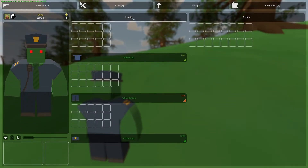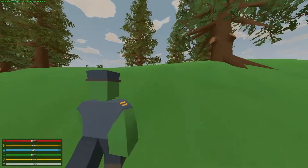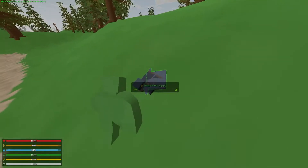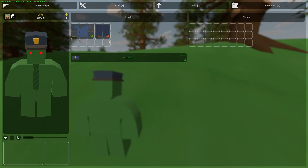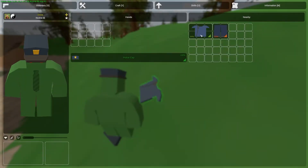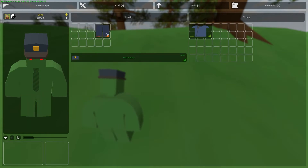You have your hands which are always available. I have the police top, bottom, and cap because I chose Police Officer, but it only gives you that gear in single player — in multiplayer you just have hands. To drop items, right-click and click Drop, or you can use Ctrl + Left Click to drop or pick things up and put them in your inventory.